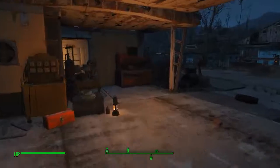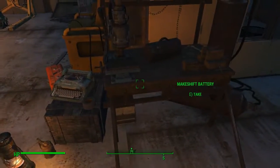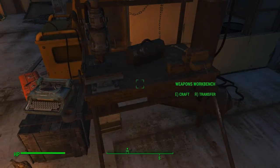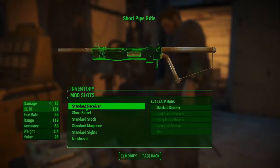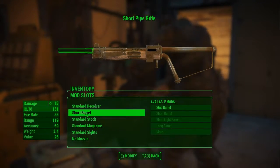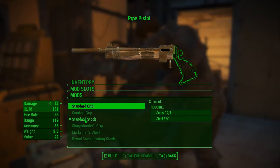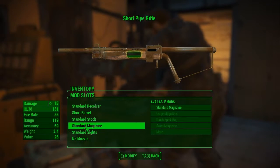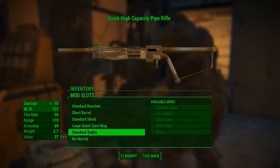That pretty much takes care of where I'm at right now. We'll check the weapon station to see if there's anything I can do to the gun — I don't think there is. I don't have the Gun Nut perk yet and I don't have any pre-made mods, so there's nothing I can do to this. It's worth a look though.